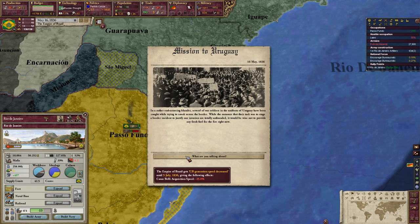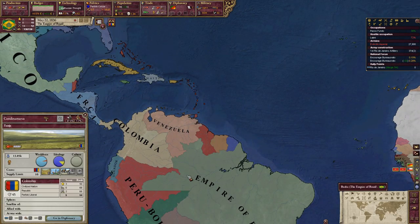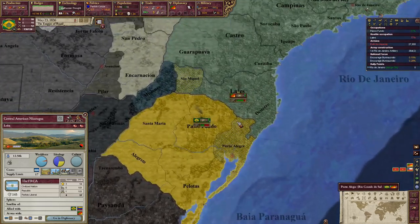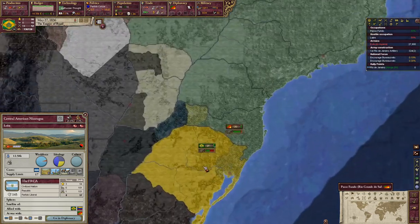There's a mission to Uruguay — actually that's a good thing for us right now. This is going to take a while. You know, Colombia, I really want to kill you off. Oh wait — they've got nationalists down there, but we're good. And it looks like we can declare war on them — nice, very nice.